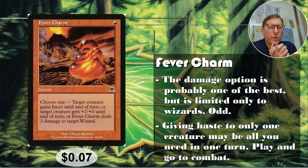Granting haste to only one creature isn't great. I think the damage option is the best one — basically your attack's getting through and then all of a sudden you put plus two damage on that creature, and if it's got double strike or something, you get four out of it, which has actual value. Seven cents. For a Commander damage win-con where you need extra damage, maybe throw double strike equipment on it — the extra damage might actually be worthwhile. Seven cents.